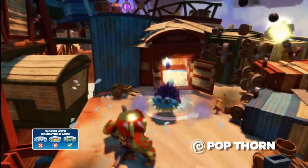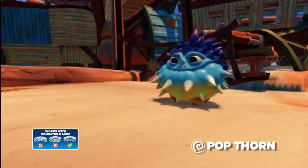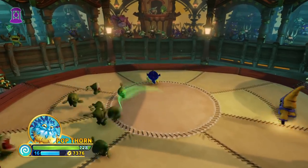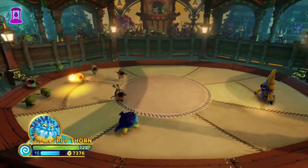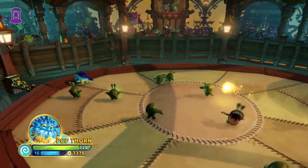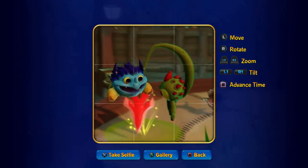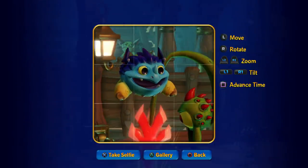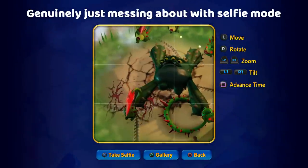Anyways, one day, a certain Pufferthorn called Pop Thorn stood up to the giant trolls. I mean, if I were a comb, I wouldn't be that happy either. So Pop Thorn defeated the giant trolls, and his species were no longer combs. And so he was recruited by Eon - blah blah blah, end of story. Funnily enough, I actually did find what I was looking for. I now know that Pop Thorn spent most of his life being a comb slave. Working in that line of business could turn anyone insane.